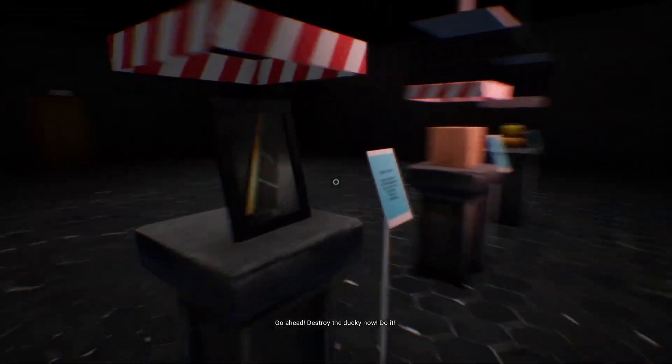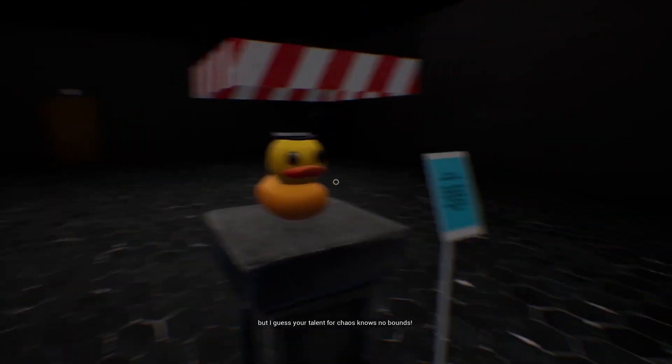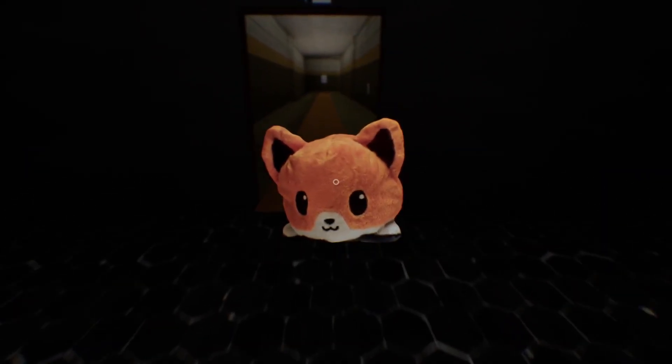The developer instructs the player to destroy the rubber ducky. Instead, the player burns the box first. 'That little box was innocent, but I guess your talent for chaos knows no bounds.' The player comments: 'I thought I could burn all of them — come with me, fox boy.'